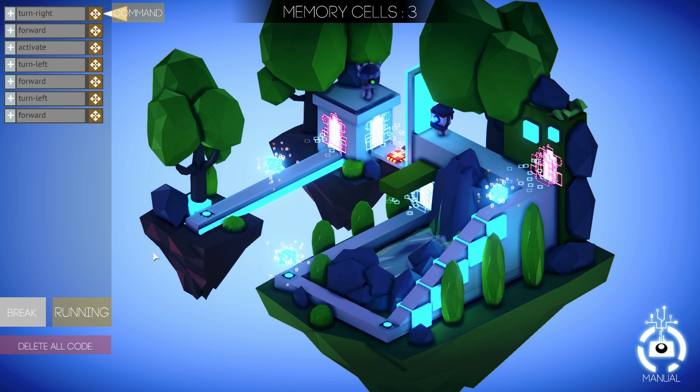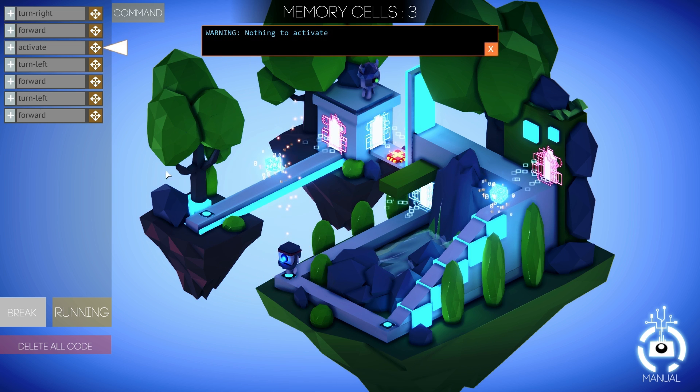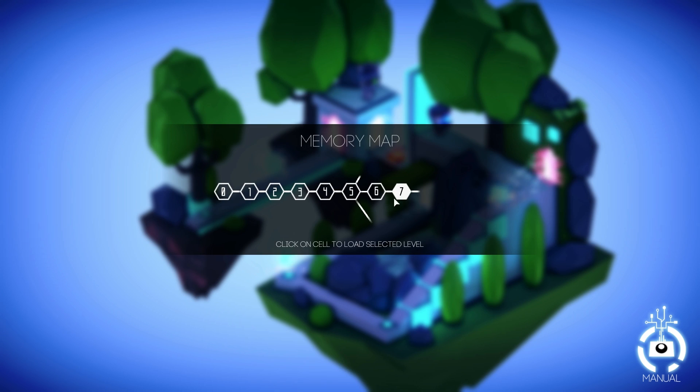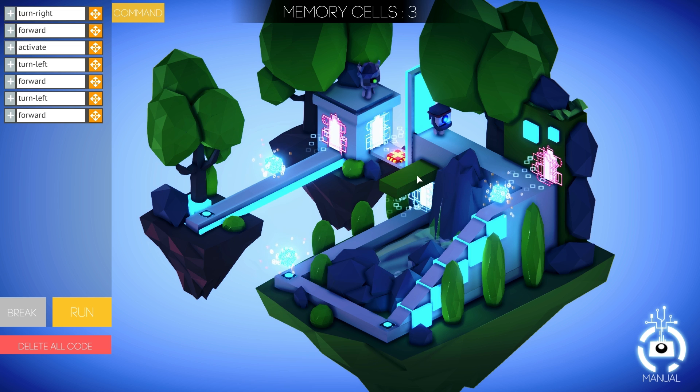We're going to go forward, and this will get activated right here. It says nothing to activate. I don't think we actually discovered enough to be able to use this command just yet. What's interesting about this game is that it's not actually linear — there are different pathways you can follow. In those two other choices, maybe there's something else I need to unlock before I can use this command. In this sense, this is a very unique programming educational game because it doesn't teach you everything right away.